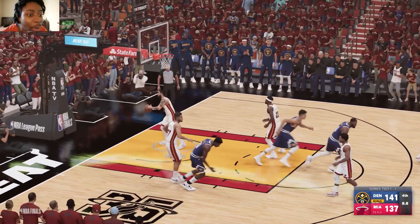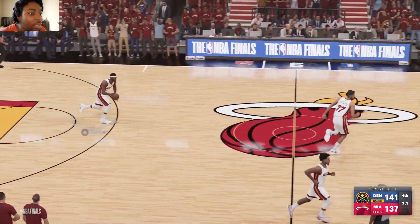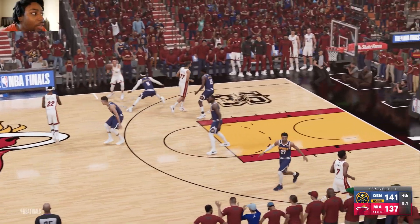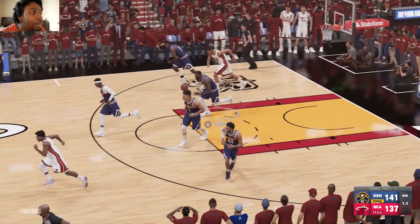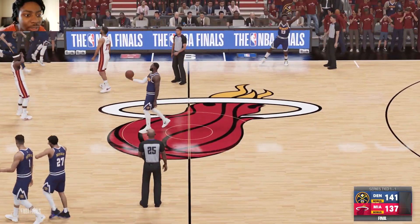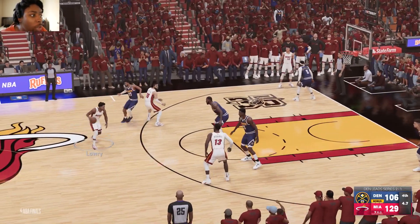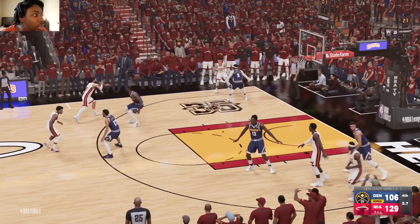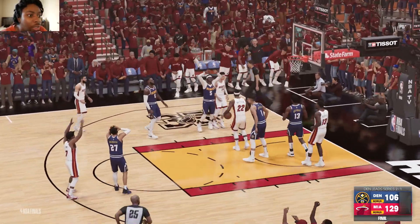LeBron knocks down both free throws again. The Heat have now lost two straight games in this series. Hero misses and the Heat fall — Nuggets lead 2-1. But the Heat will bounce back as we have our first blowout of the series. Miami ties it up at two games apiece.